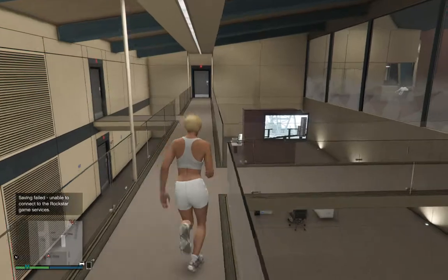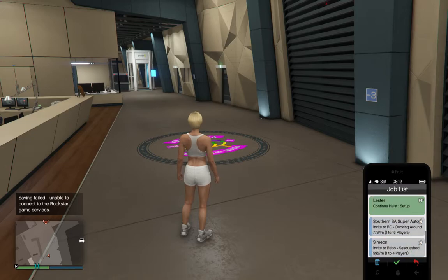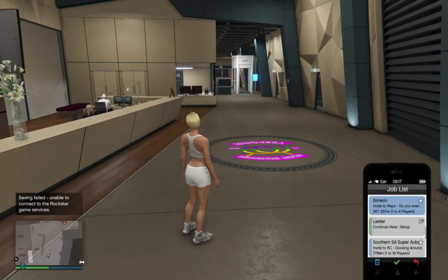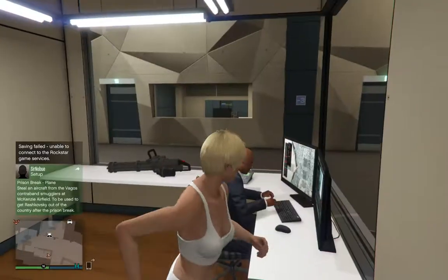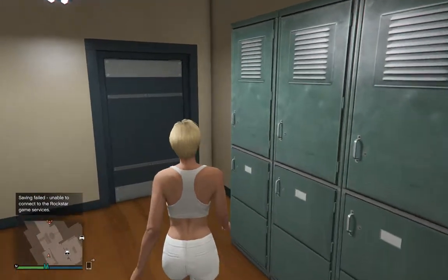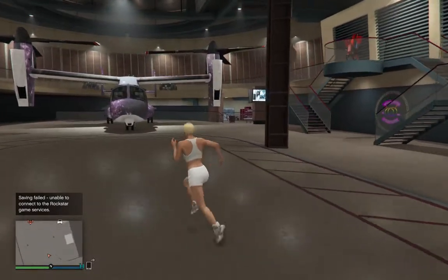So what does the facility do for you? It lets you do the Doomsday heists, and once you've done even part of one, it becomes a location where you'll get an invitation from Lester to continue. You can also use it as a place to quickly teleport back to for safety. There are weapons and ammo available — including a minigun in the security room — but again it's never going to pay for the cost of the facility itself. For me it's a completion thing; the Thruster and Avenger are fun but not really necessary.